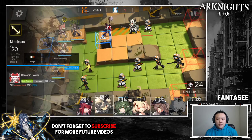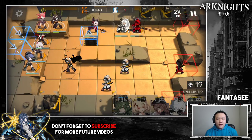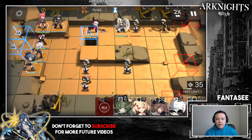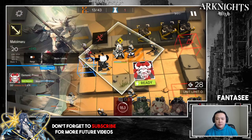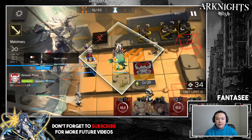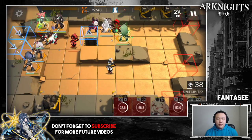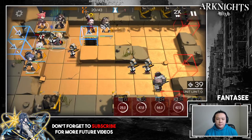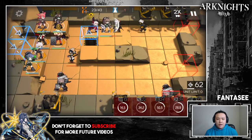I'm using an AOE guard here — Frostleaf isn't doing too much damage. I think I messed up; I was supposed to use her first skill. Matoimaru and Vigna actually have higher damage than his defense, which is why we can deal damage to him. I retreat Vigna at the last moment before he dies, then put down Shirayuki to help with damage, since my other melee units have decreased damage. I retreat her immediately after.